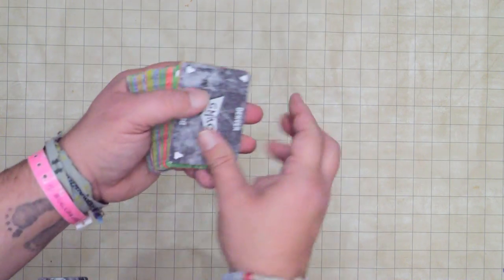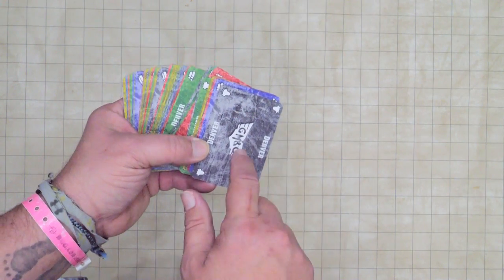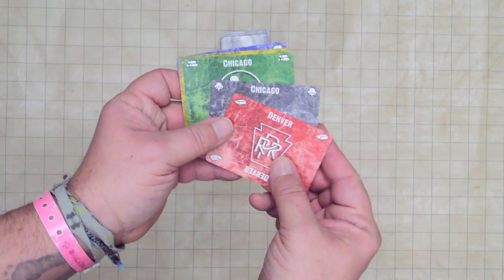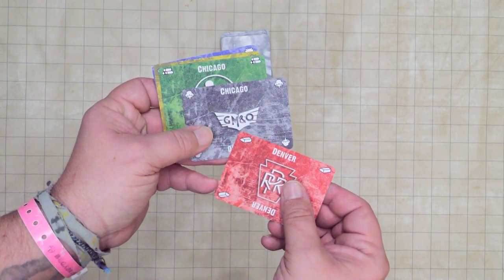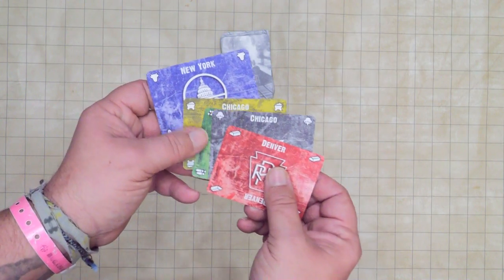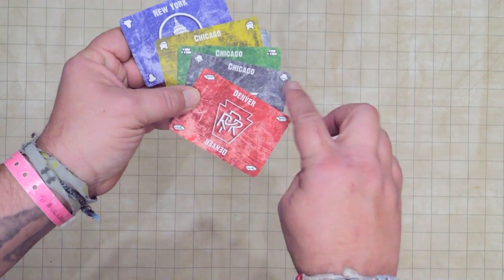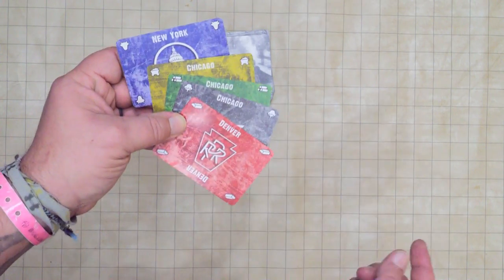The cards themselves come in multiple different colors with different information. They have a city on them, a company on them, and a good on them. You can see the companies come in the color of the card and also by a logo, so colorblind folks can go by the logo in the middle instead of the actual color. On each corner there is a type of good: cattle, coal, lumber, cotton, and steel. And then there are three cities: Denver, Chicago, and New York.